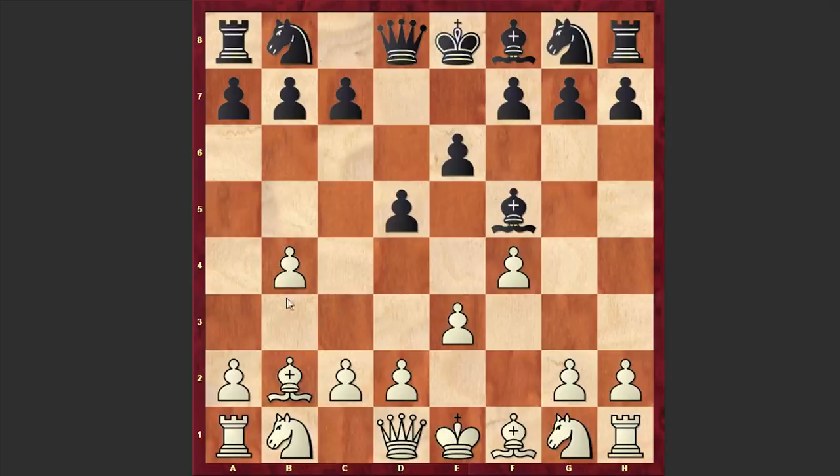Usually in Bird's Opening the pawn stands on b3, but I have even seen a game where white goes for b4. For example, in 1964 at the Amsterdam Interzonal, Bent Larsen chose b4 against Boris Spassky in the Bird's Opening and then even advanced further on the queenside.